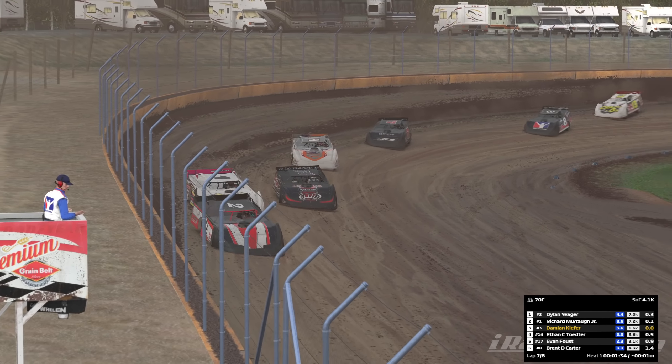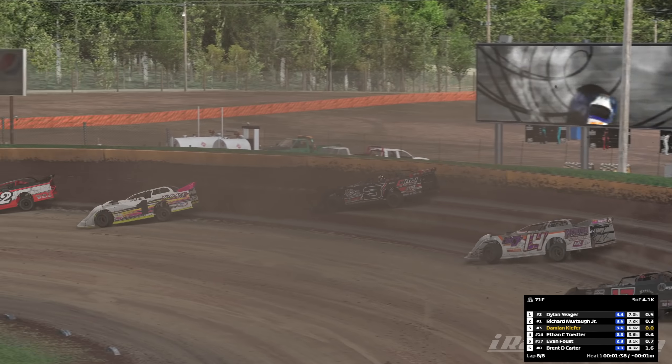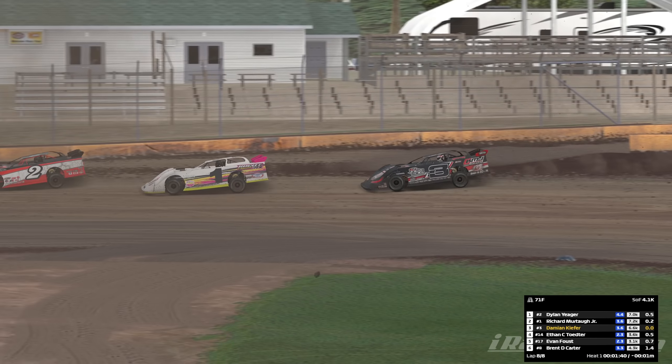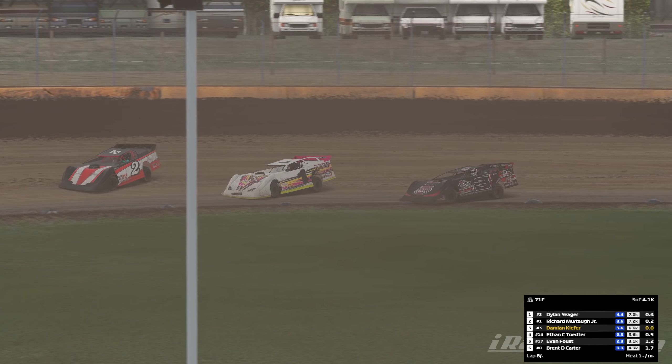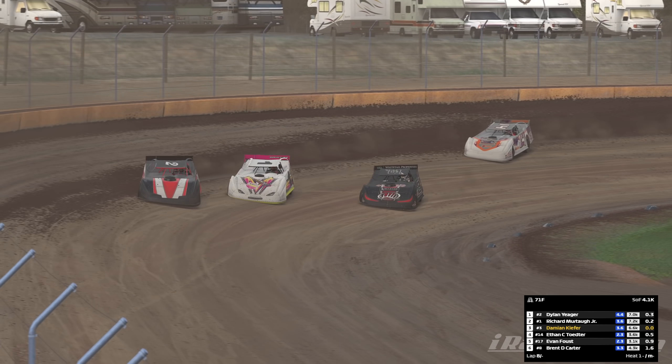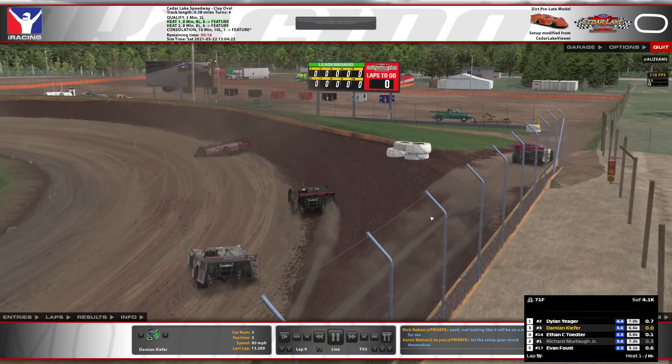That's good to see. White flag out — flagman didn't have it in his hands, but we're on lap 8 of 8. We're going to see any dives for no reason? They're not. Three cars getting the bottom hooked up a little better on the exit though. And there we go.